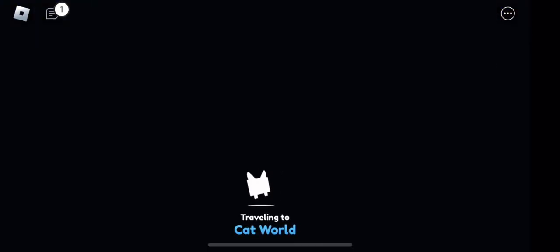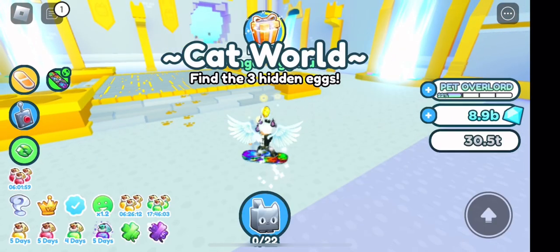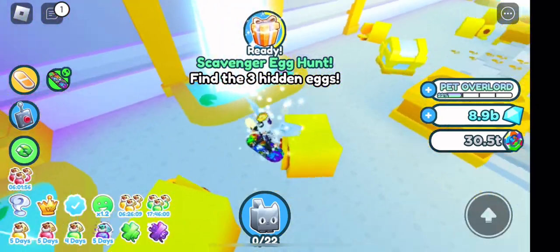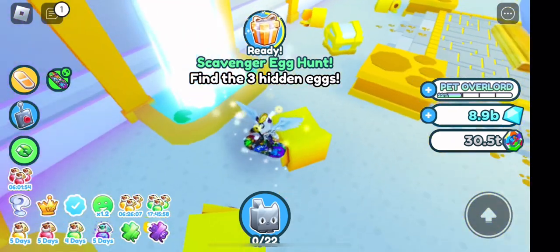The next egg is in Cat Kingdom, in Cat World. I can't remember if it's next to the waterfall or next to the big chest, but it's around there.